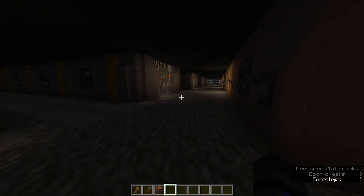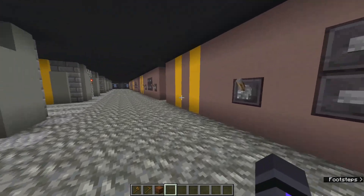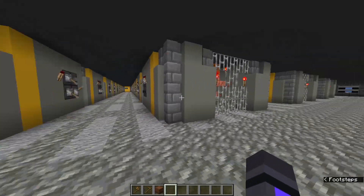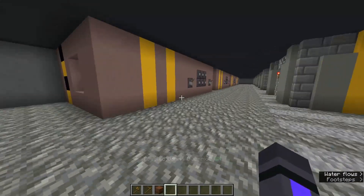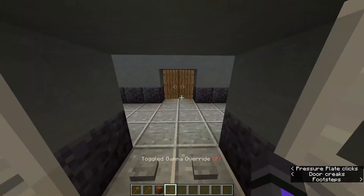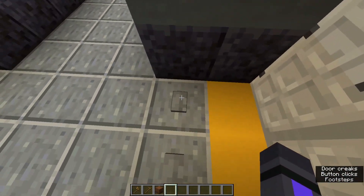Here we have the electrical room. We got lots of rows of electricals. I'm going to get the gamma up so you can see what's going on. Here's some electrical work behind here. This is a very large electrical room — I guess transformers and things. I don't know anything about electrical stuff, but I try to keep it reasonably realistic.